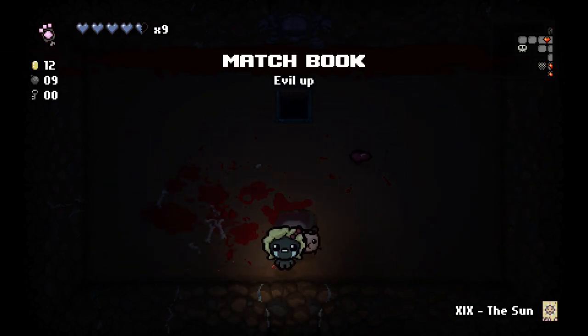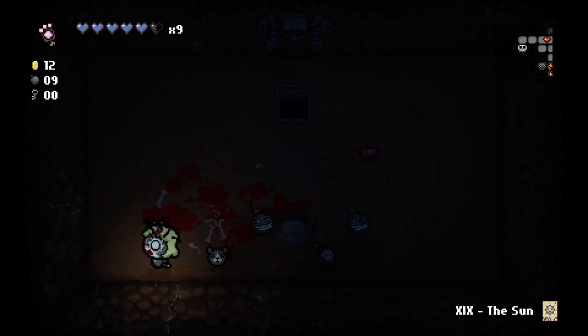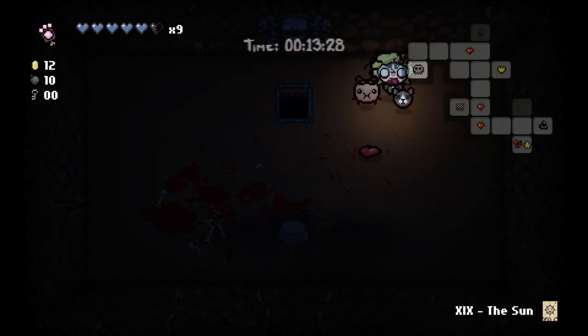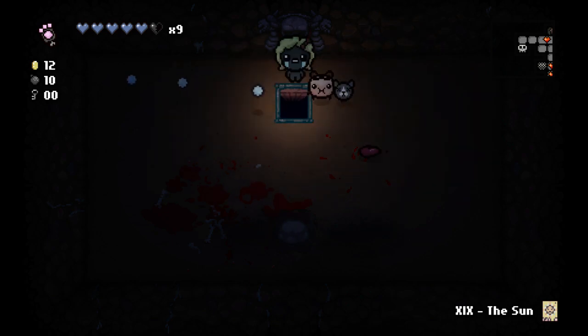That is a Matchbook — it's an Evil Up, going to give us a black soul heart and three bombs, though two of them ended up being troll bombs. Nothing else I can do on this floor — went to our shop, we don't have a key, but we went to our item room, so that's at least beneficial. Let's go to the next floor.